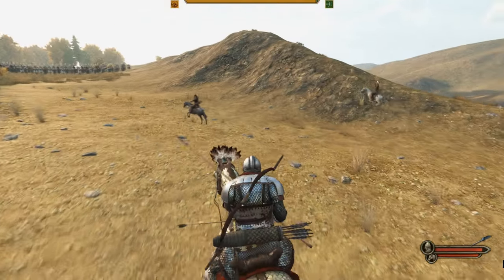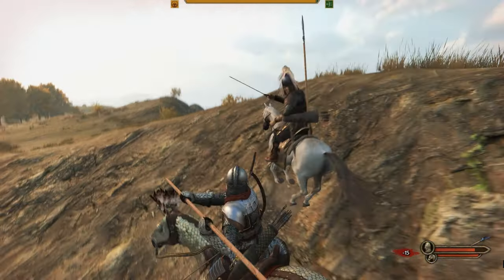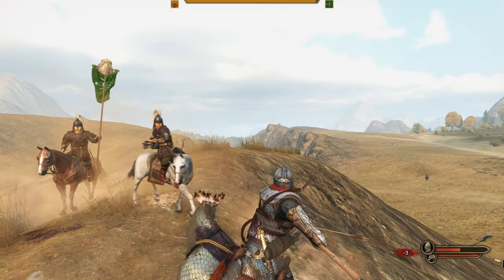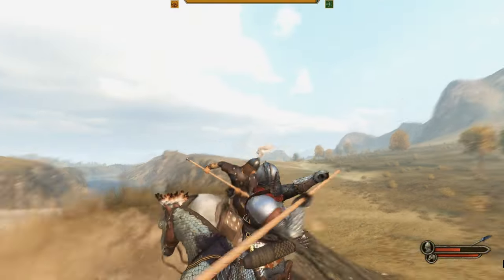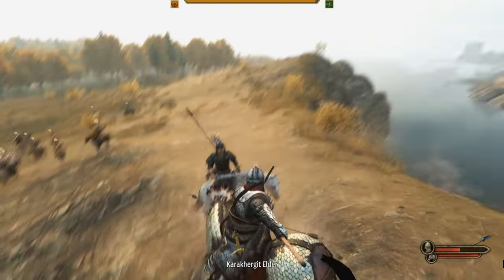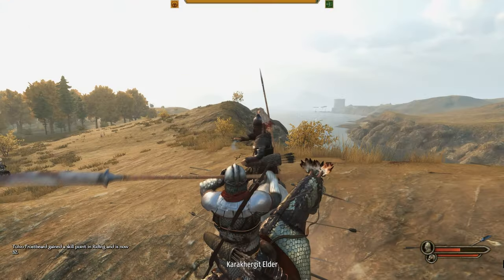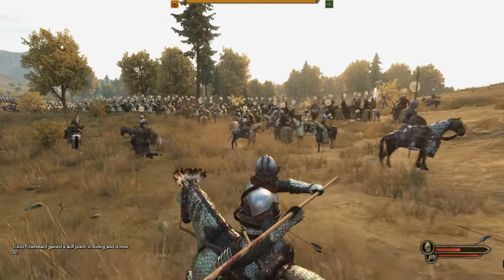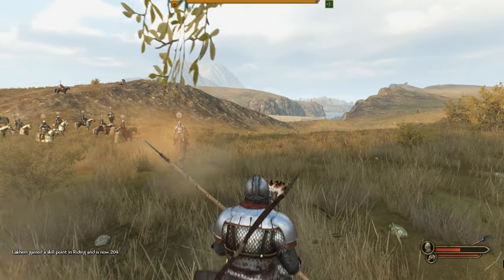The armor takes a minus 11 penalty but doesn't take too much health away. With this character I compromised agility and everything else in exchange for being as tanky as possible — no shield. Sometimes you'll see this character absolutely covered with arrows head to toe like a porcupine, but it still works.